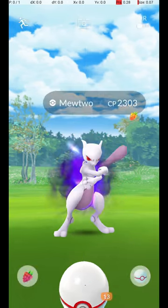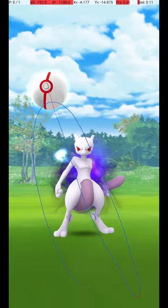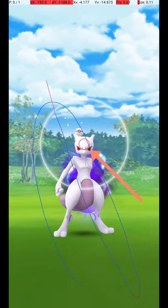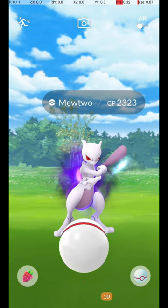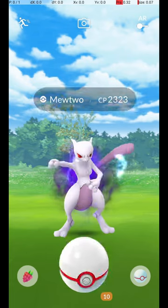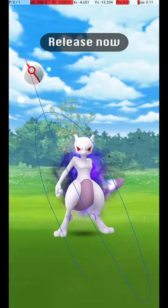Then, wait until the Pokémon attacks. Once it starts its attack animation, you can throw the ball, and if you release before the end of the attack animation, the Circle will still be the correct size for the Excellent Throw. To hit Mewtwo just as its Circle reappears, aim to start the throw just as it finishes its attack, and release the throw just as it returns to its normal position.